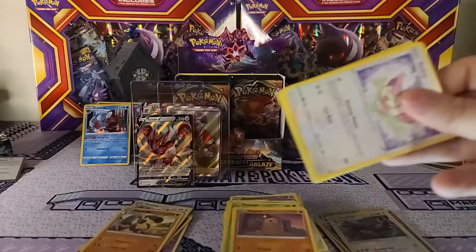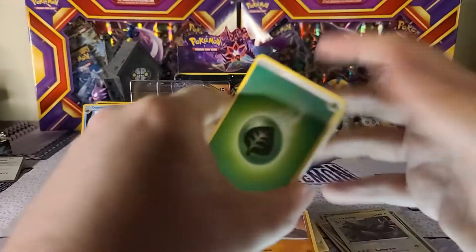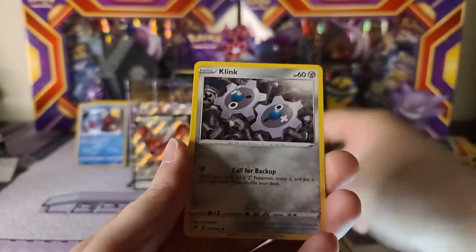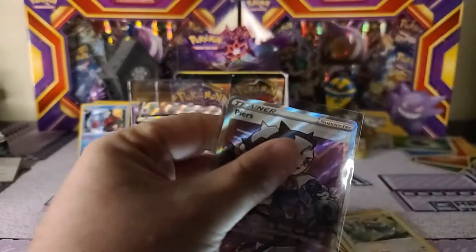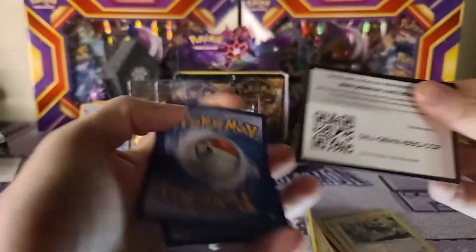We're approaching that eight-minute mark, so I like to try to keep my videos about eight minutes - let's fly through the rest of these packs. Grass energy, bad bird Keeper, Solrock, Relicanth, Skiddo, Jigglypuff, Dunsparce, Clink, Rukidee is the reverse, and - are you kidding me - we get the Pierce full art! So we've got two full art trainers on this right side. I cannot believe this - even with the newer sets like Chilling Reign trying to get those trainer cards I've had some issues, but two full art trainers on the right side - that is insane!